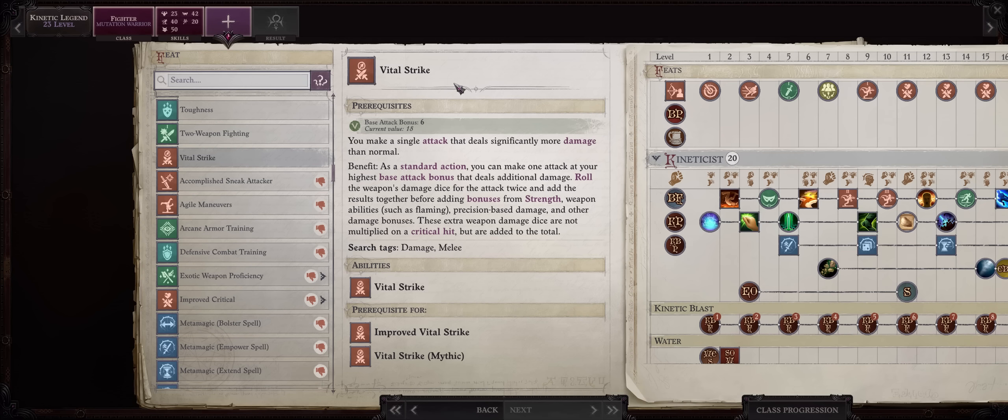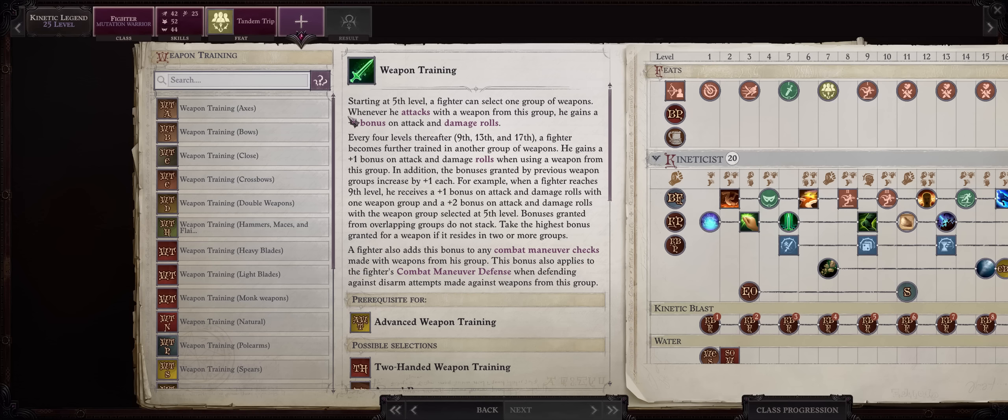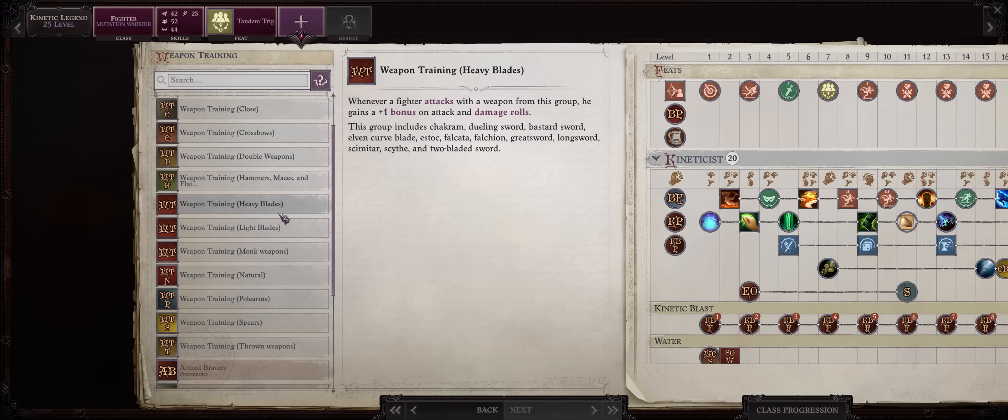For level 23, Toughness. Then at 24, Weapon Specialization Kinetic Blast. At 25, Tendon Trip can be quite useful if you have some tripping party members that can also pick this feat. For the weapon training, since nothing works with your Kinetic Blast or Blade, pick anything you want — you might as well go with Natural Weapons because at the very least your Mutagen will give you a Bite Attack, or Heavy Blades which is the most versatile of them all if you want to use weapons other than your Kinetic Blade.